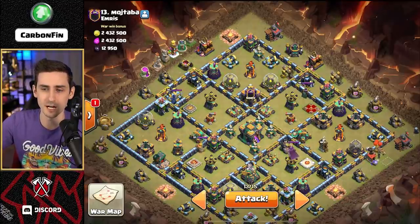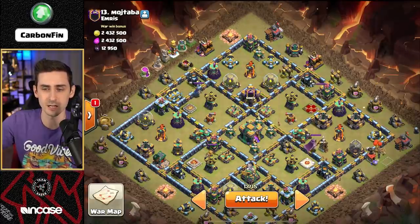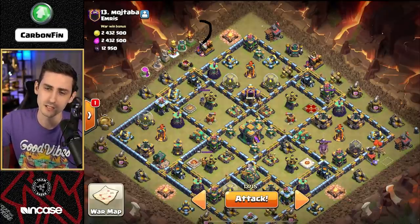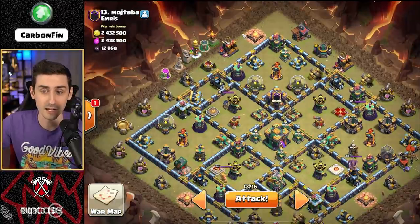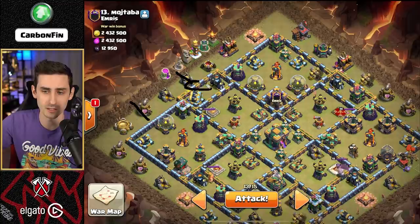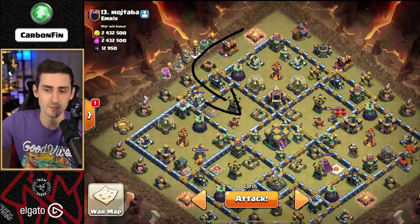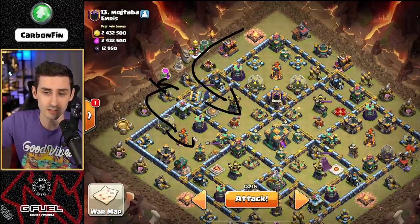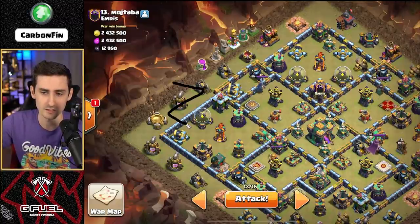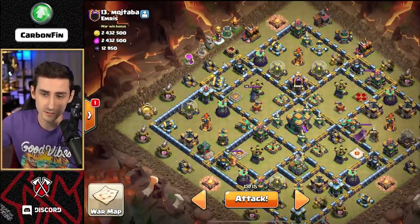So as this balloon blimp pops and all this stuff is starting to hit my yetis, I'm going to drop a wizard up here to help funnel the army camp. If I funnel this, then I can get the queen to go this way. I'll wall break the queen into here - that's going to be 3 wall breakers, 2, and then another one right here. So my queen can go this way, then I drop my king so he can go over here, with a minion to help grab this.